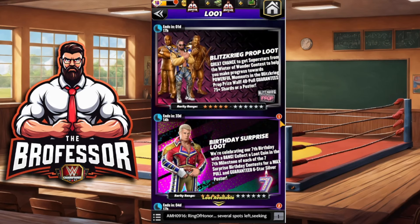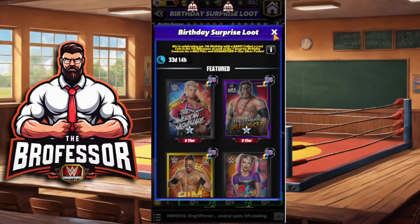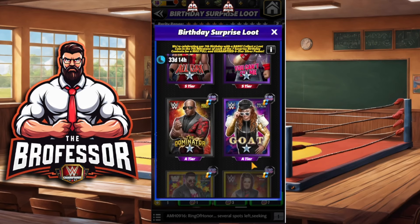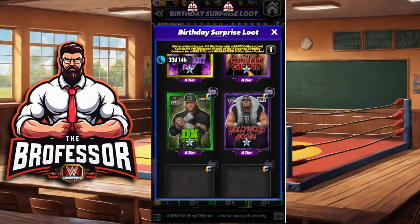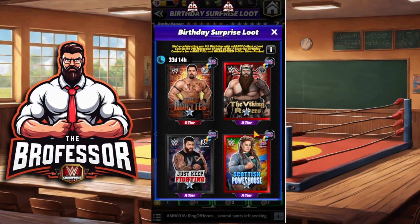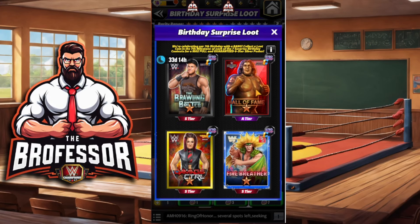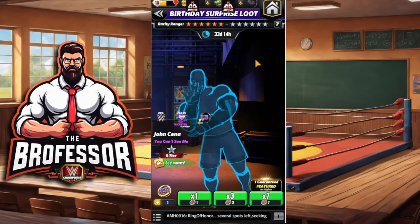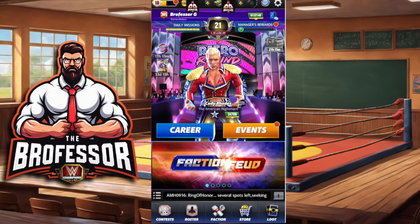If you go into Loot, here's that loot coin you're going to get. Do not spend this loot coin until the end — collect all seven. If you do collect all seven, you are guaranteed one feature: a six-star silver character. There are a lot of good ones in here and a lot of older ones — it is the luck of the draw. I'm already calling it: I will get Ivar of the Viking Raiders. Because it's a pull of seven, you get one at six-star silver and then six others at six-star bronze — some will be fuses, some brand new. Do not spend this loot coin. Thanks for coming to class — Brofessor out.